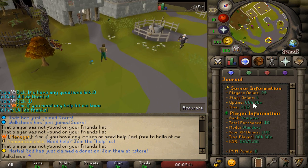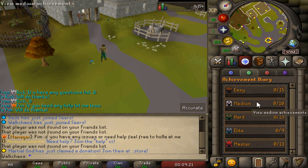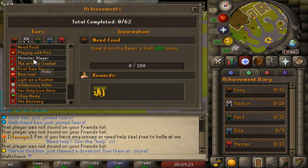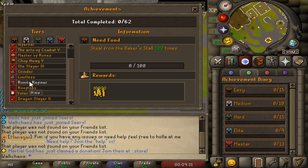Alright, time to check out the content. First up, the interfaces. The quest tab with server information looks really clean. We also have the YouTuber rank, very nice. You can see time played, KDR, PVM points - very neat. There's also an achievement diary, and clicking on it opens all the different achievements on the server, starting from the easy ones all the way to the master achievements, each with rewards included.